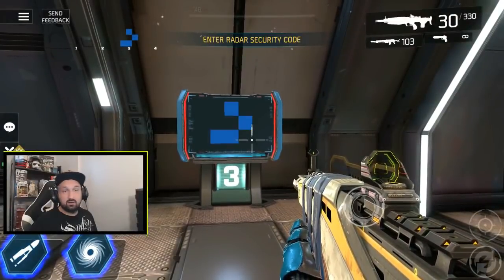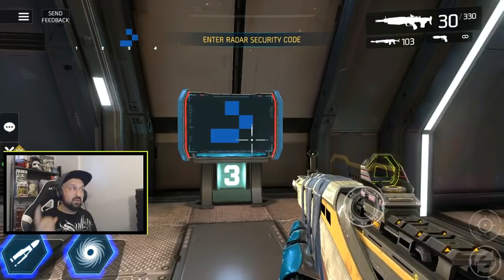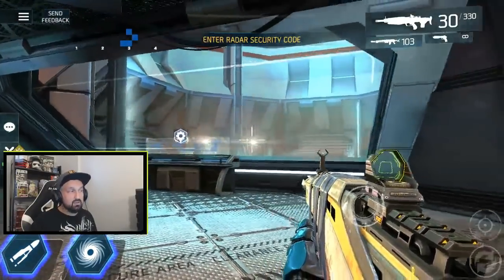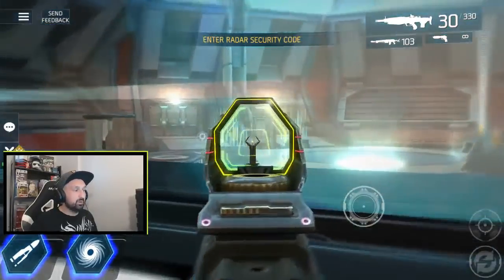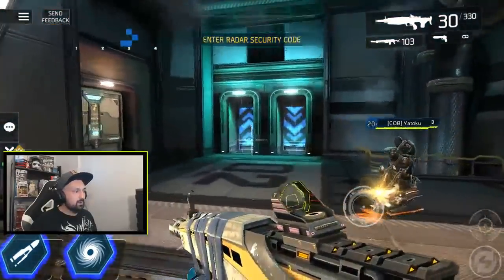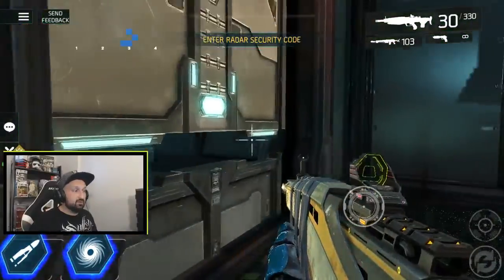One, two, three, four — they are not the right codes by the way. Once you click the console, this here is gonna be your code number three. As soon as someone on your team finds any code it will appear on your heads-up display for the whole team, so if someone else finds a code you will also see it. On the other side of that window you'll see where you have to put the codes later. Don't forget to open this door — it helps when you need to pass through later.